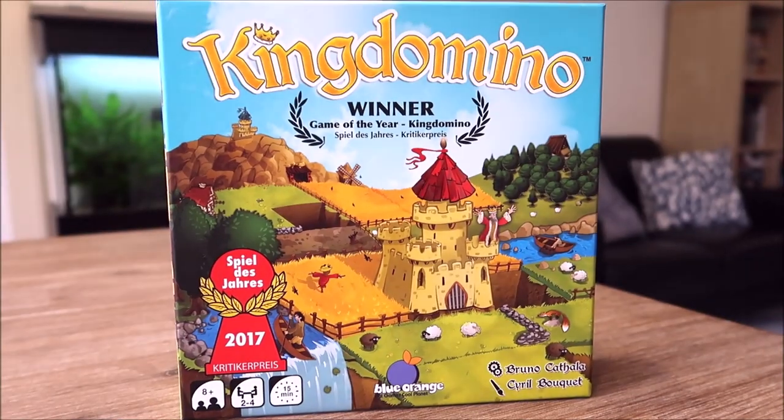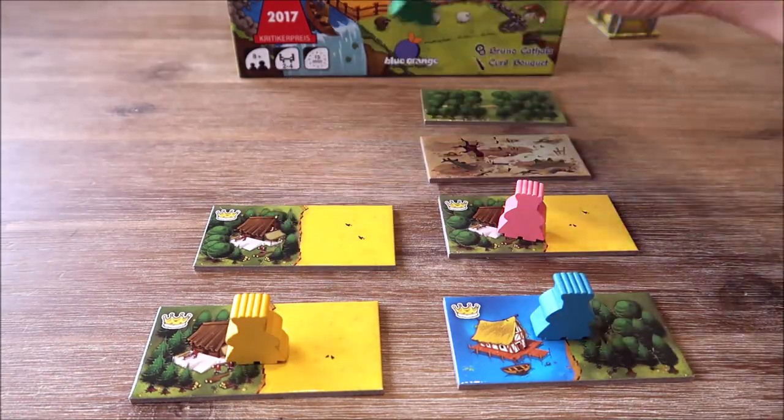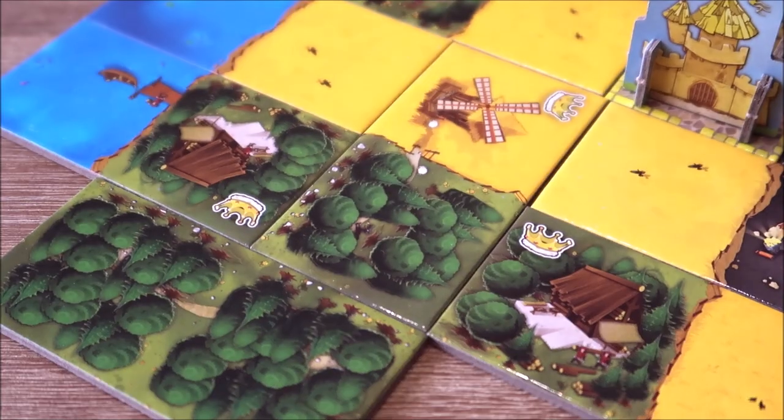King Domino is a Spiel des Jahres award winning board game where players are drafting domino tiles and placing them in their kingdom to connect similar terrain types together with crowns in them to maximize and score big victory points. The issue is that each player's kingdom has limited space and connecting similar terrain types can prove to be a very tricky task. In King Domino, players aim to build a kingdom no larger than a 5x5 grid. They draft domino tiles by claiming them using king tokens, and attempt to connect together terrain of the same type by making them as large as possible.